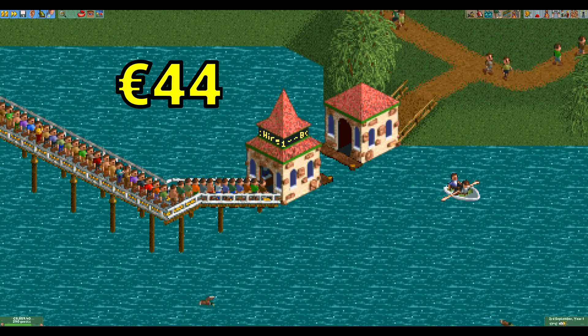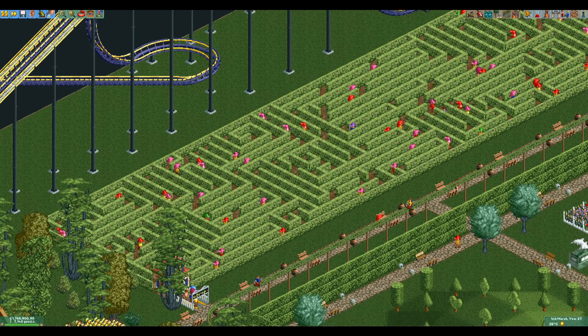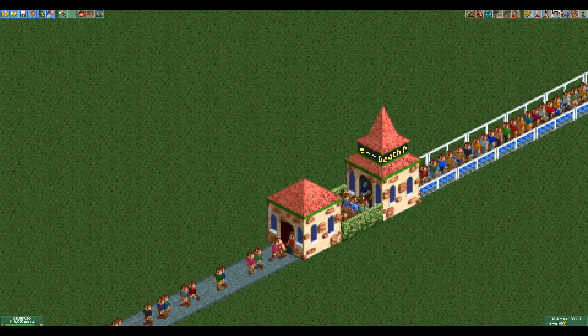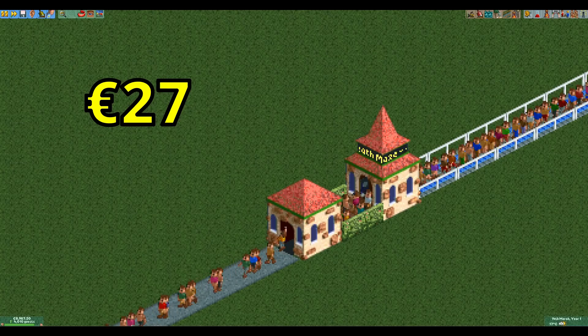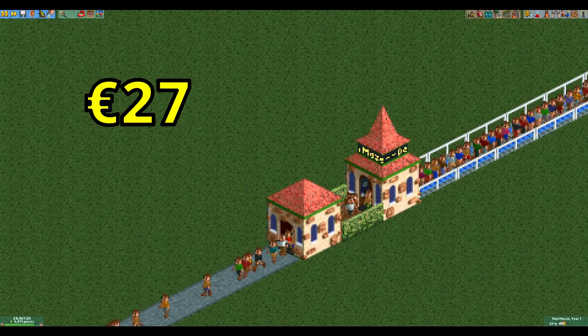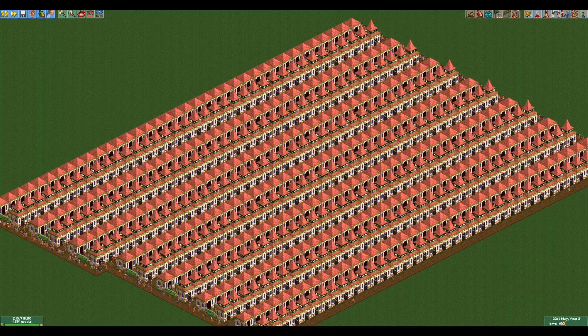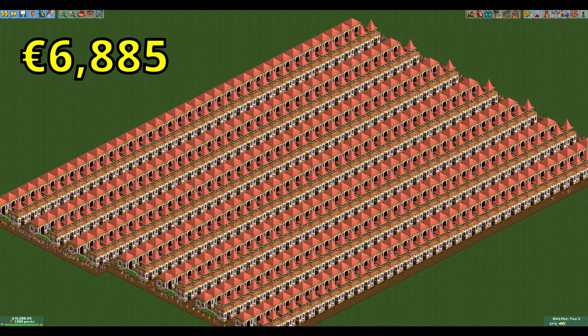However, it's not as cheap as it gets. To find the key to maximum cheapness, we need to navigate the labyrinth of the maze — or in normal words, a maze that is just a single tile is the cheapest possible ride in the game. How cheap is it? Just 27 euros. If you thought flat rides were cheap, this is almost 10 times cheaper than the cheapest flat ride. If you maxed out the ride limit of 255 with just these tiny mazes, it would only cost you 6,885 euros — less than one decently sized roller coaster.